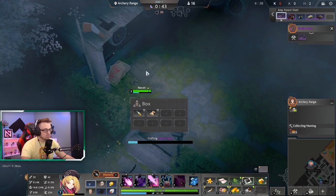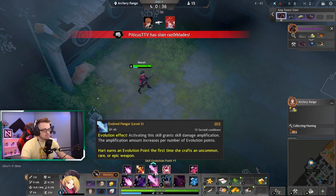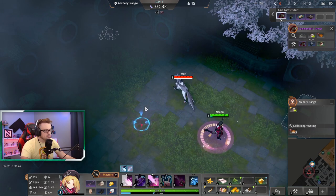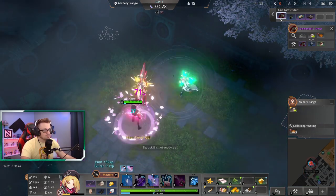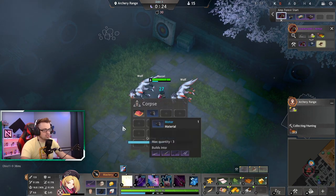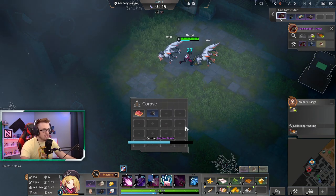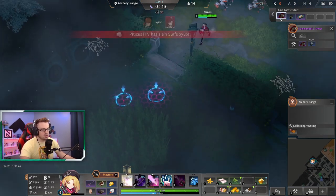Once we got our paper, we can craft our purple guitar. Second evolution into the E. We can kill wolves pretty quickly — I honestly recommend killing animals as you pass them just because you can kill them so fast and it gives you a lot of EXP. So while you're running by them, definitely just take them out.